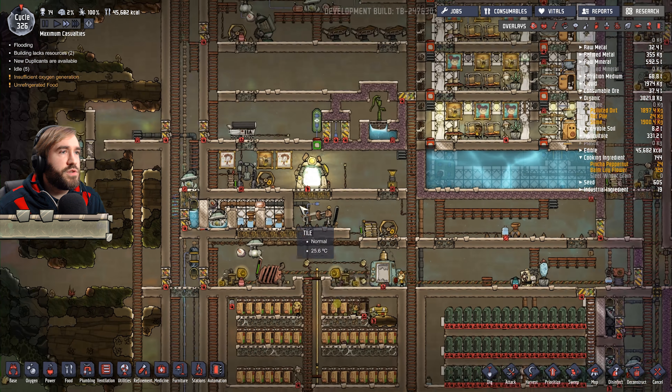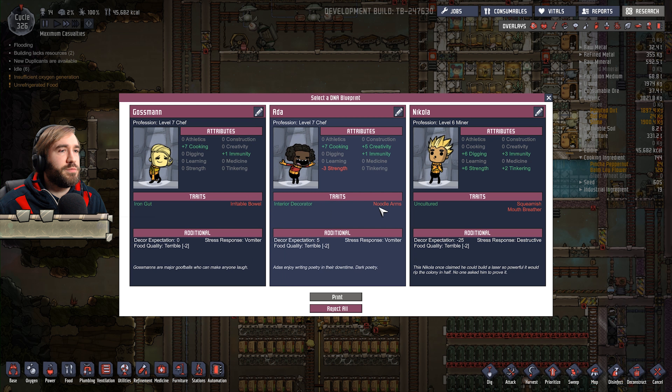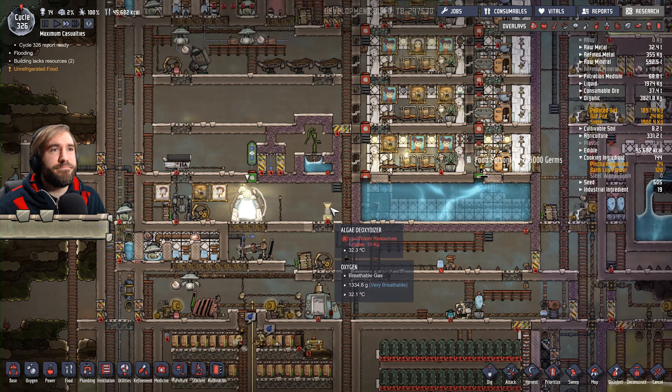What are you doing, blue shirt? New dupe. Oh, Goku returns. Please - a mouth breather. No chance. Irritable bowel, noodle arms. Hmm. Yeah, I'm not feeling it. Not feeling it.